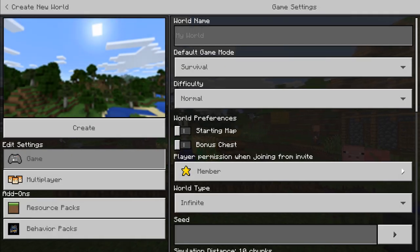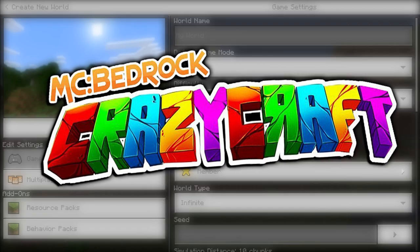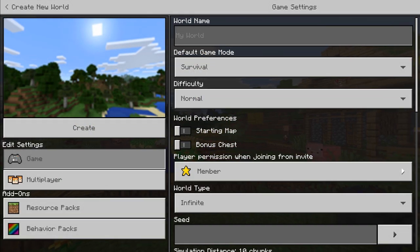Hello and welcome back to episode 4 of CrazyCraft. Can we all put F's in the comment section, please? Oh dear, what have I done? I corrupted my world, guys.